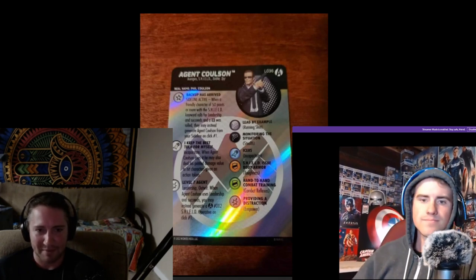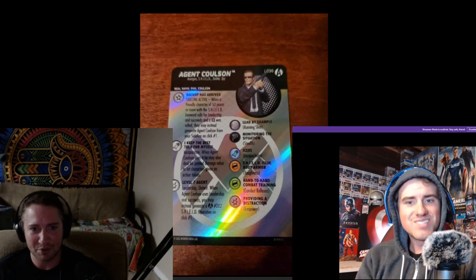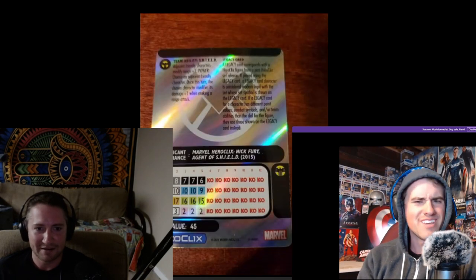You have to roll a 6, but it's just super good and so cool. For free on a shield team? Yeah, it's so dope. He's 45 points — they chunked off a ton of his cost. He's got Running Shot, 6 range, Shield TA — bringing in those other guys, or potentially bringing in those other guys.